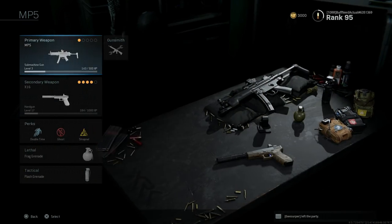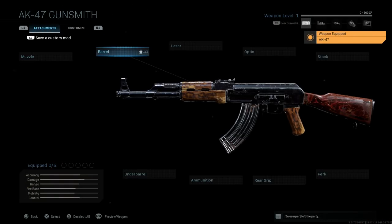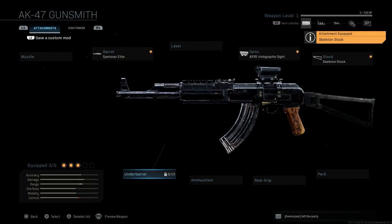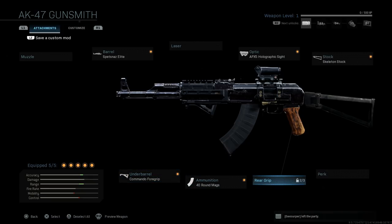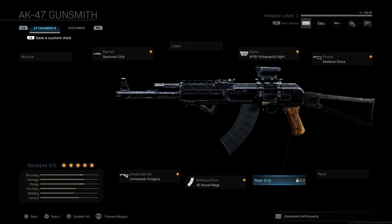Let me switch over to the standard AK-47 to show the differences. If I attach the same attachments, it's going to look completely different. You can see the rail system the APX-5 holographic is mounted on is completely different, and with a standard AK you can only get a wooden rear grip.